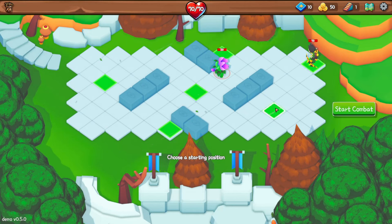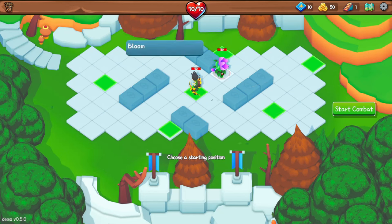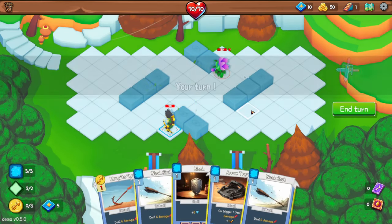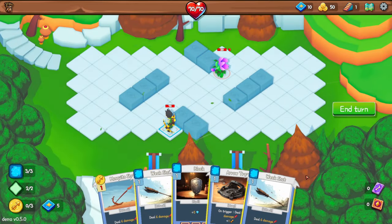Choose a starting position — this is my hero. You can start on any of the highlighted green tiles. This is our enemy, Abloom. It has 30 health but I can't see any more about it than that. I might start here. Turn one — it's a Slay the Spire-inspired HUD.